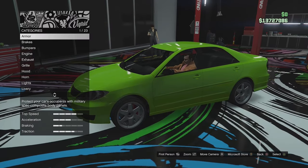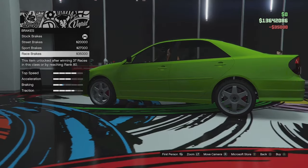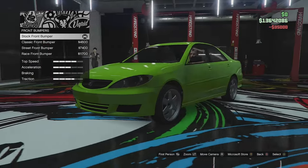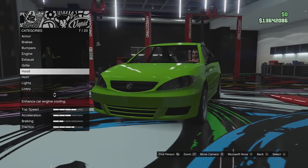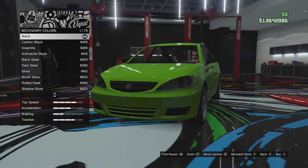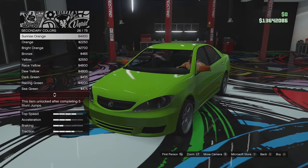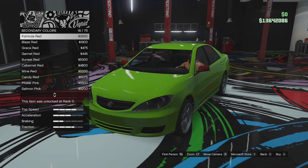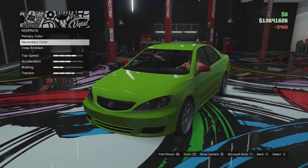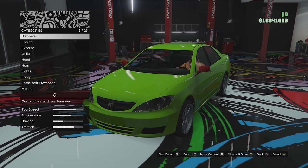So we've got armour, brakes, and all of that — let's go ahead and slap on full armour and full brakes. I'm going to change the secondary colour to red, just so you guys can see what the secondary colour options are. It looks like the secondary colour does change the door mirrors already.